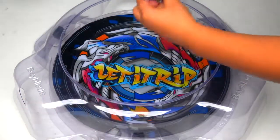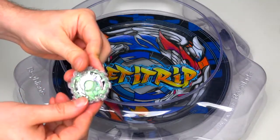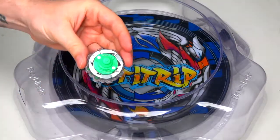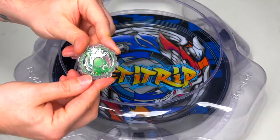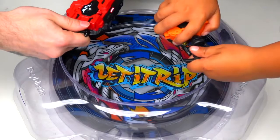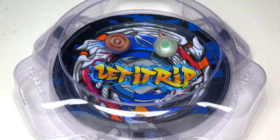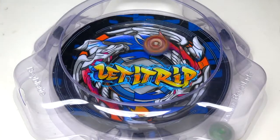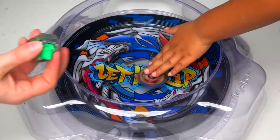Now we're going to be bringing Hasbro's Kerbius in. This is the stock combo that came with the one I got from Hasbro. It's different compared to TT's, but this is what came with it so we've got to leave it stock. Three, two, one — let it rip! Let's see if Hasbro's Kerbius is a little bit better. This Scalibur is just amazing.